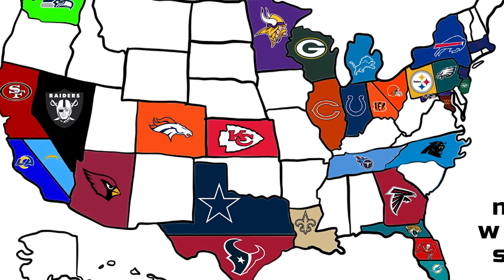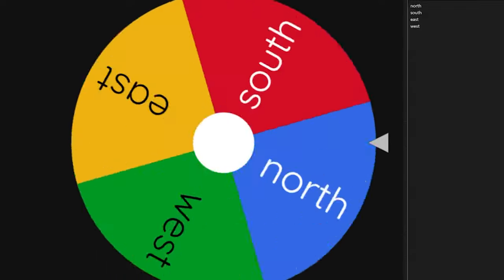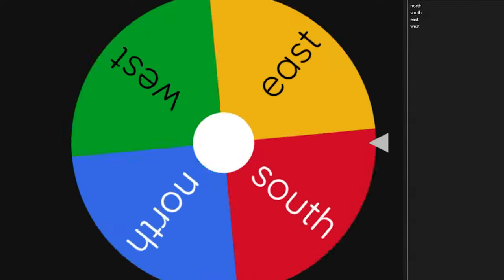I put every NFL team on a map and by the end of this video, only one team can be remaining. Teams will be picked randomly by a wheel spin, then I'll spin another wheel to determine whether they go north, south, east, or west.